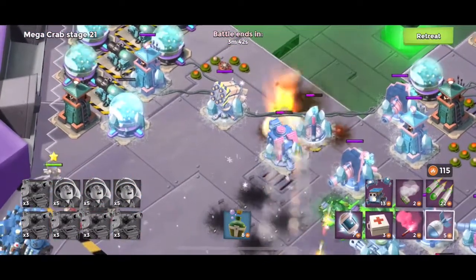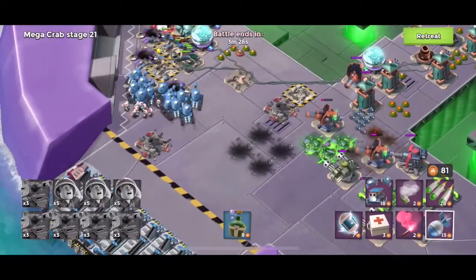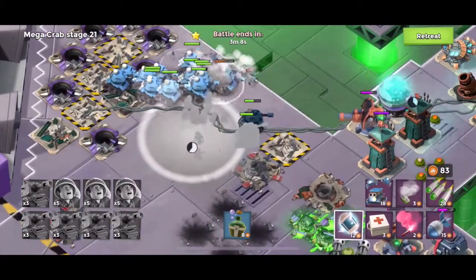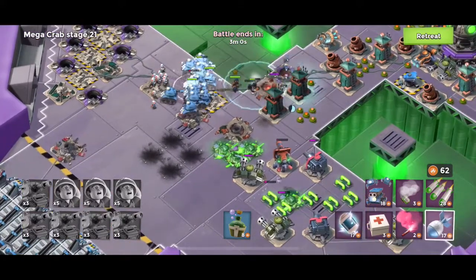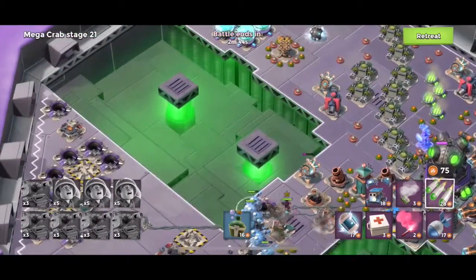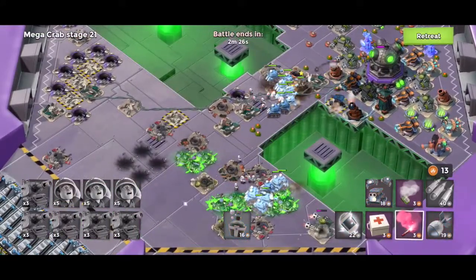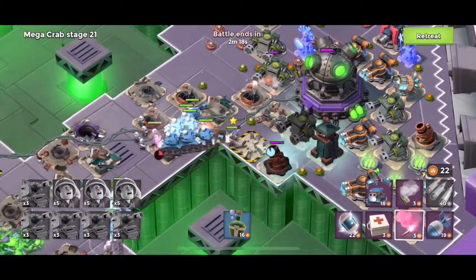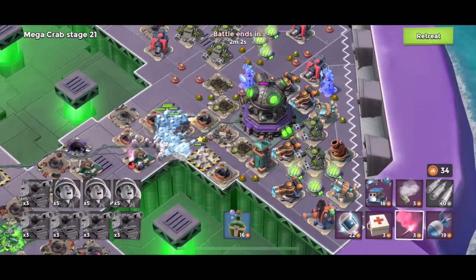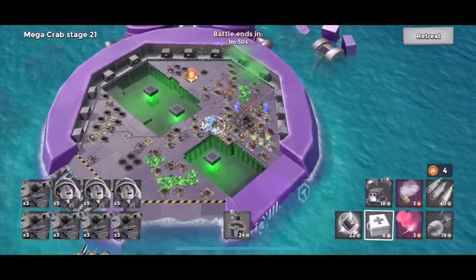Stage 21: we've got some shield generators on the left hand side as well as a Doom Cannon. I'm going to take it out, as well as this Boom Cannon. They put that Boom Cannon and Shock Launcher right there to try and bait you into throwing that shock — and I fell for it. I didn't shock either of them, and I ended up with a split army. That's something I preach never to do, especially with tanks — we need them all concentrated on one to two targets. Stage 21 is down.